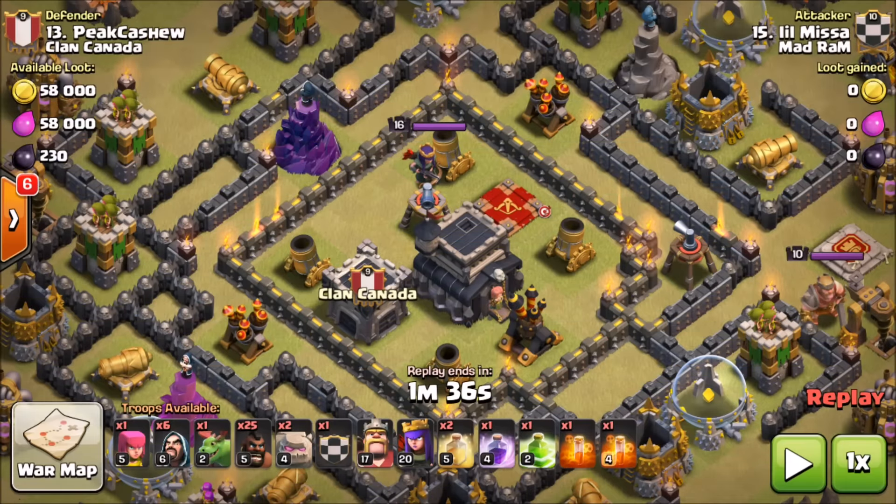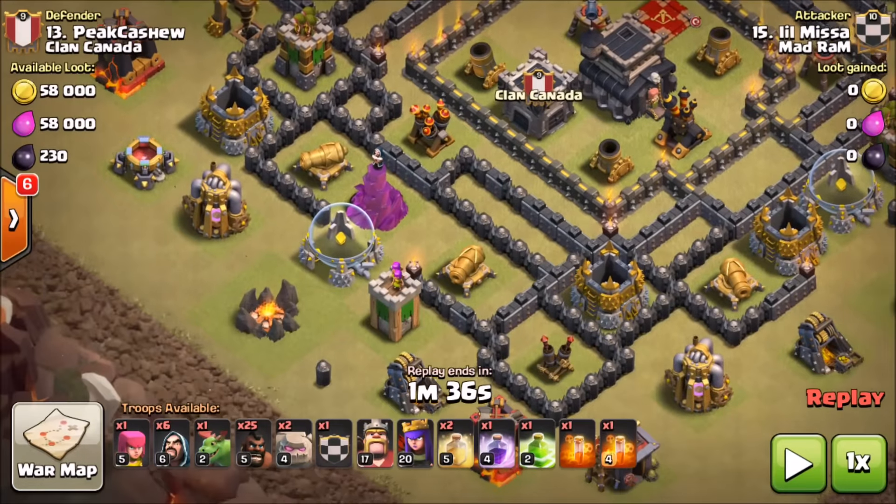Next up we have Misa using a two-golem version: 25 hogs, one baby dragon to help funnel, six wizards, a clan castle full of bowlers, 17/20 heroes, two heals, one rage, one jump, and poison spells. That spell composition - two heals, one rage, one jump, and poison - seems pretty consistent across versions.